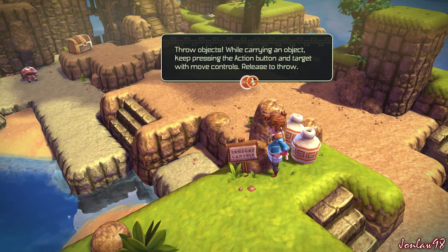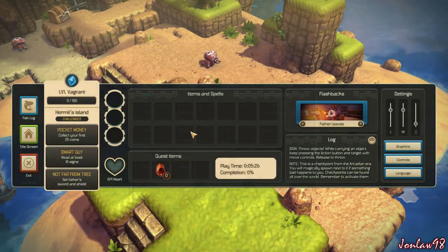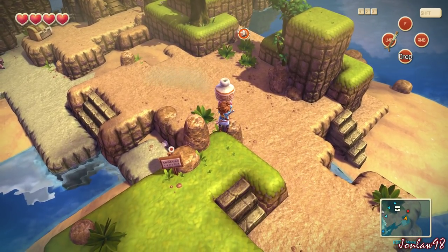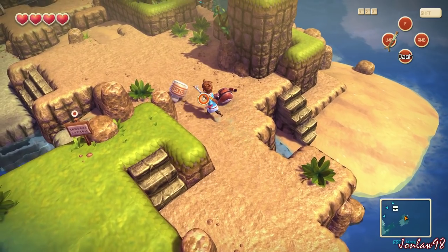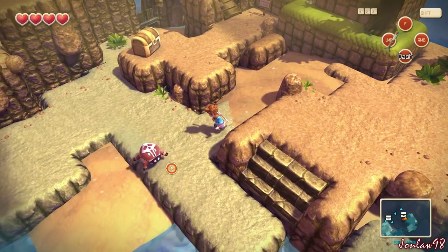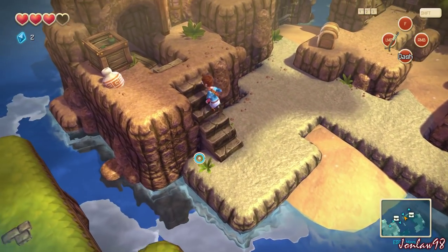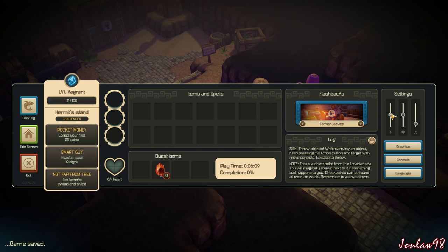Keep pressing the action button and the target will move with the controls — release to throw. Is there an action button? Space! So we got two of those gems out of a lot. Where does this go? I didn't even know what that means. Apparently that is sound effects.